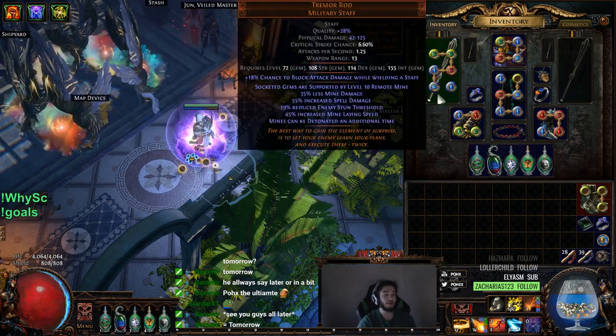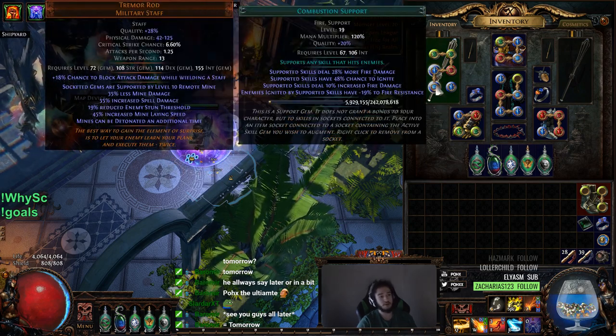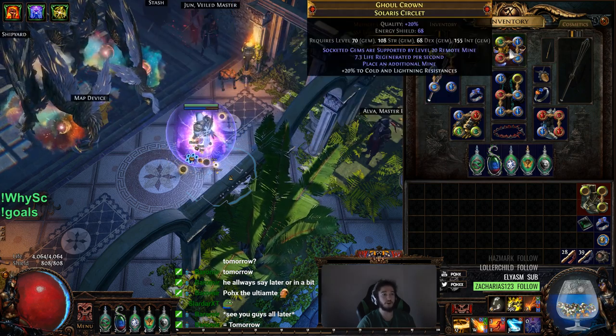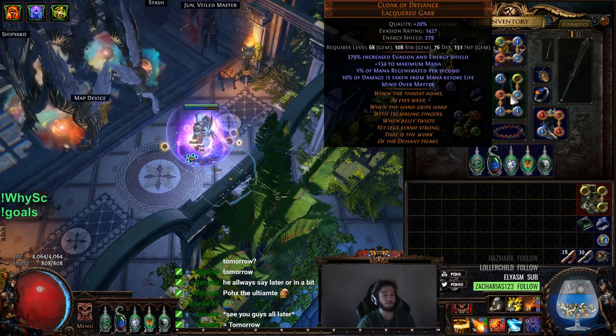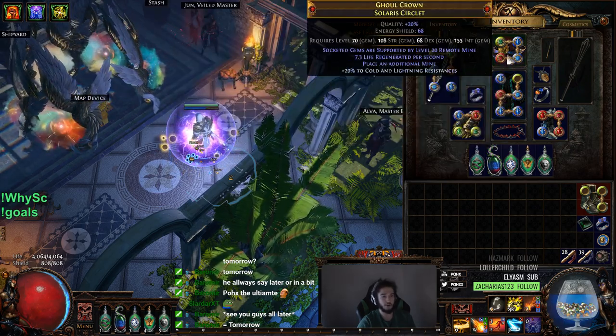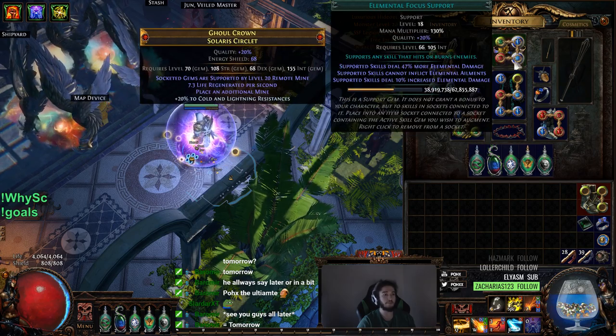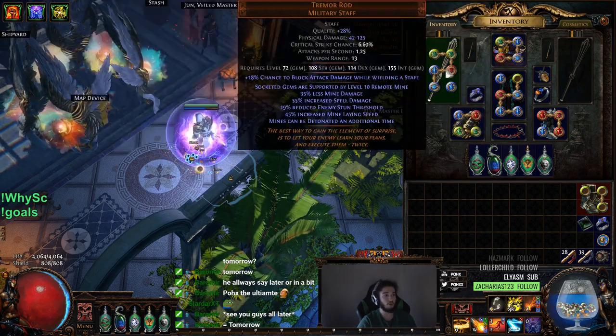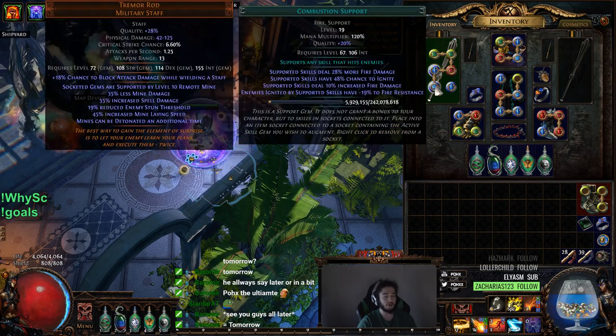I ended up swapping Minefield with Combustion. The reason I'm using Combustion over anything else is because this minus 19 fire res is really good for adding single target to our Flamesurge. I moved my Flamesurge trap into my helmet — it's a 5-link with Trap and Mine, Flamesurge, Elemental Focus, Fire Pen, and then GMP Fork, Fire Pen, Fireball, Combustion.